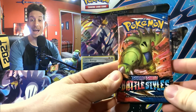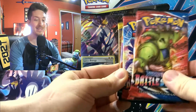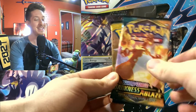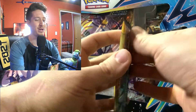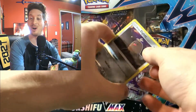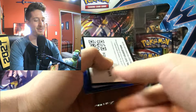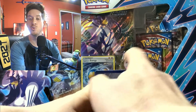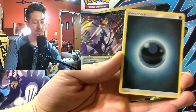You guys are probably curious what packs are contained inside this battle box. We have a Battle Styles, another Battle Styles, Darkness Ablaze, and a Sun and Moon pack. Let's open up this Sun and Moon first. I've been wanting to open this Venusaur package for a long time — it's just been a really cool backdrop in some of my other videos. I love Venusaur; it has a nice green hue to it. So today was finally the day. Dark Energy in our Sun and Moon pack!